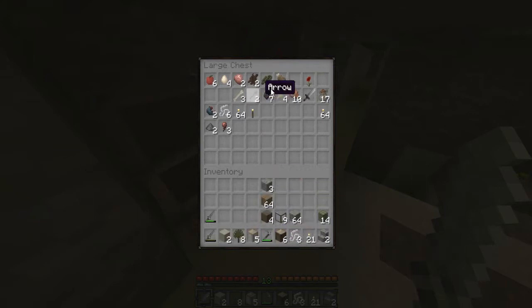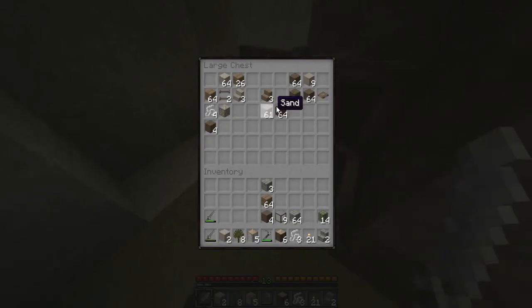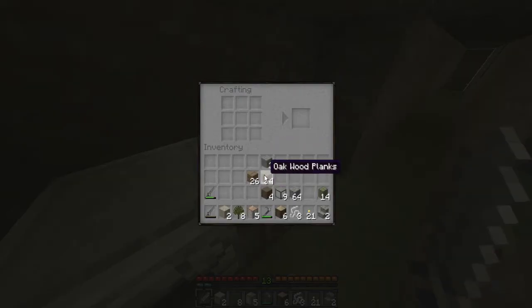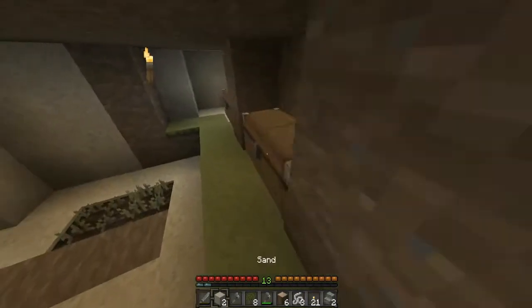I need this amount of cobble. I already have some. Let's waste this one — two should be enough. One, two, and three. Get myself a stone axe — that should suffice. Let's go.